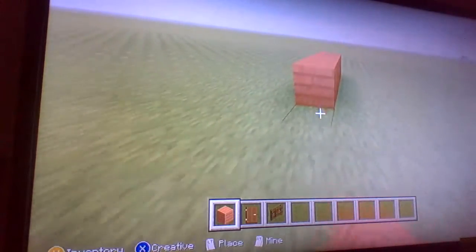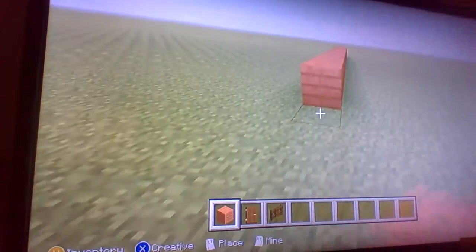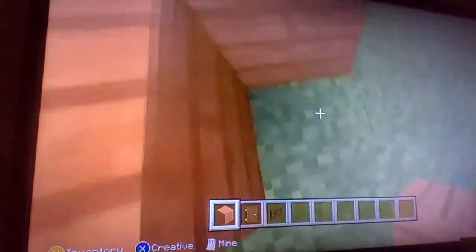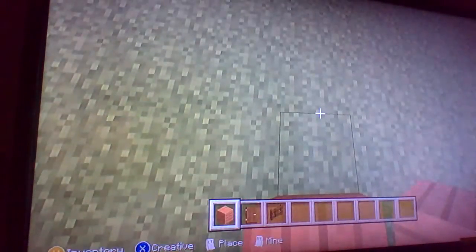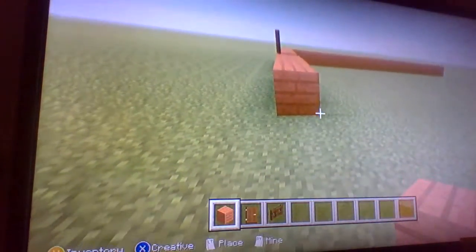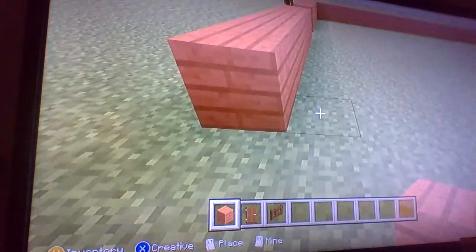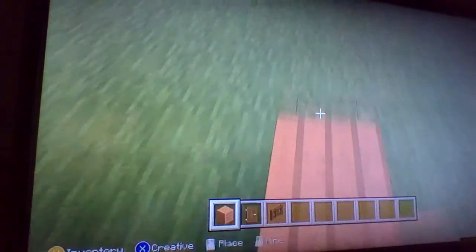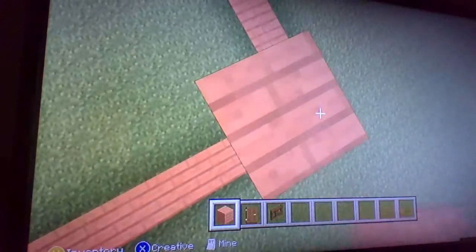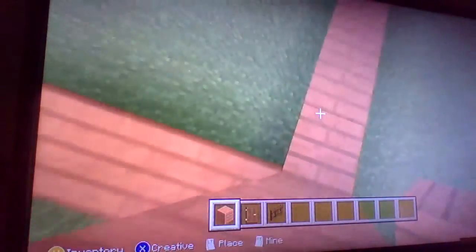I'm gonna start building a peaceful house. Here will be - how many blocks? One, two, three, four, five - door - one, two, three, four, five - and six because of that block, and then all the way till it ends over here, and then I go over here. I think it should be about that high. Yes, it's good. I'll extend it later on.